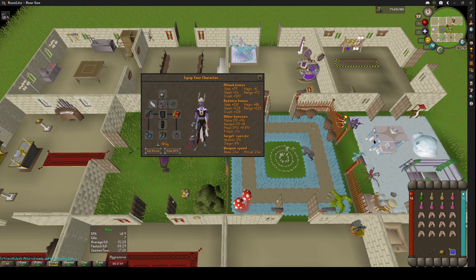It's similar to Spindle, which will be the last one. This is what I wear: the Urssine Chain Mace, Glory, Helm of Neitiznot, room boots, and room gloves. Room gloves are cheaper than a combat bracelet but better if you've done Recipe for Disaster.